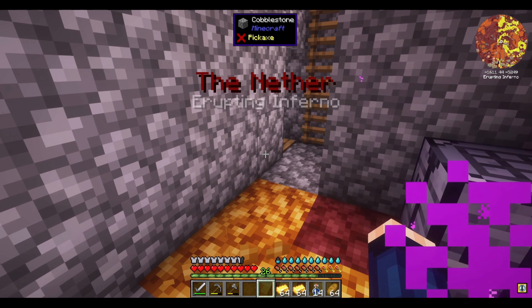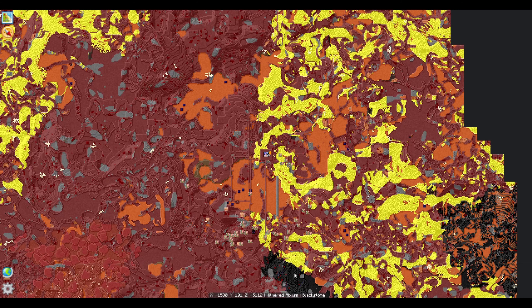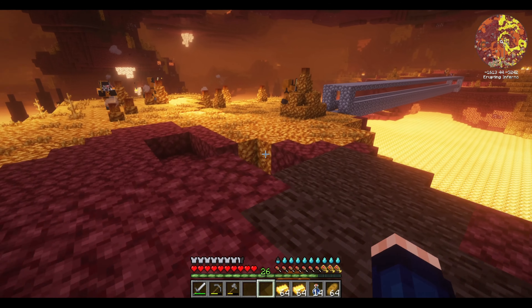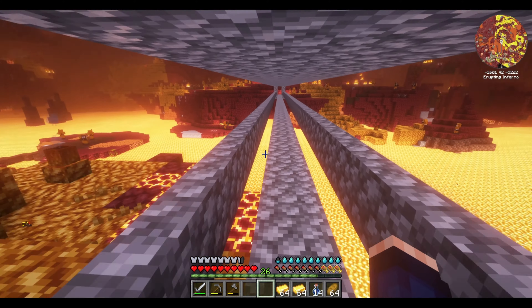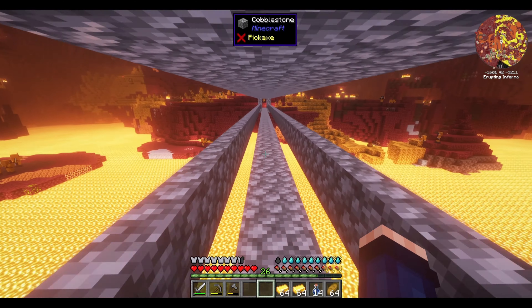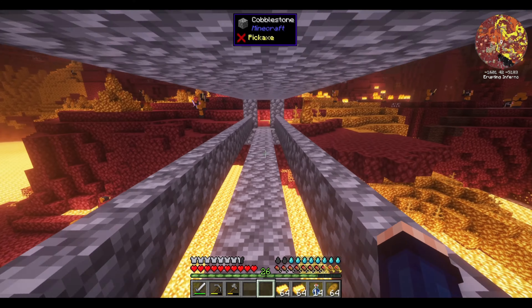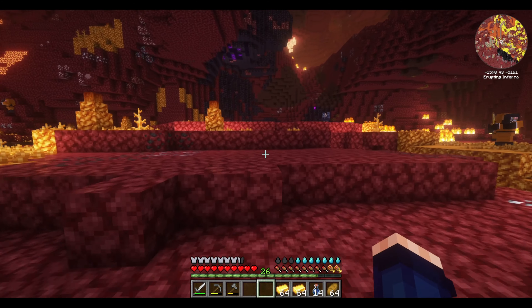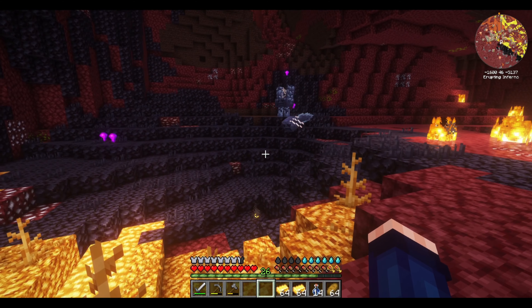I'm going to show you where I found the Blackstone. If you hit Map, there's a whole section right down here. To help out, I built a bridge — a simple bridge, something that will protect me from ghast fire. And yes, I did die once while constructing it, but I think it was well worth it. Because we could just go over here and then up this hill, and voila, we got all the Blackstone that we...